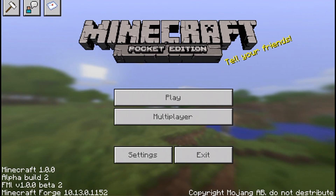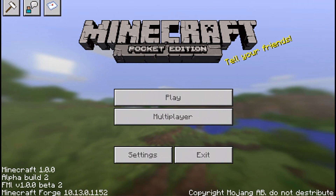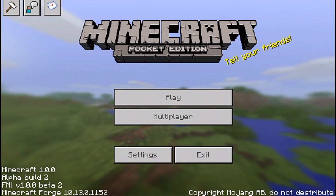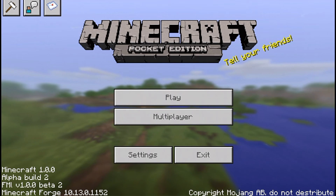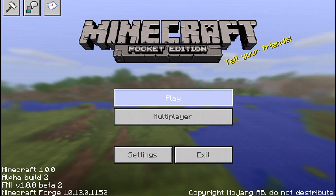That's a skin changer — look at the top, see, skin changer. Store is right here, that works. This one — beta feedback — don't touch that. But Minecraft 1.0.0, which we are in, AlphaBuild 2, beta 2, yep. Minecraft Forge — that is something for PC; I don't know much about it anymore because I stopped playing PC a long time ago.